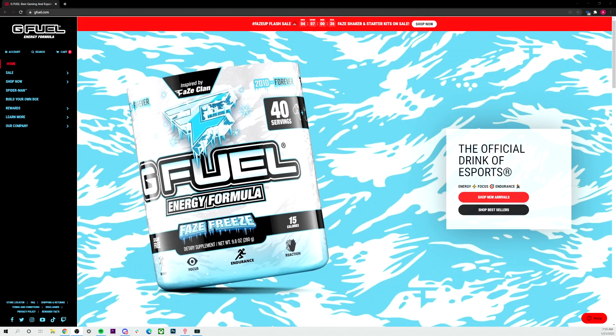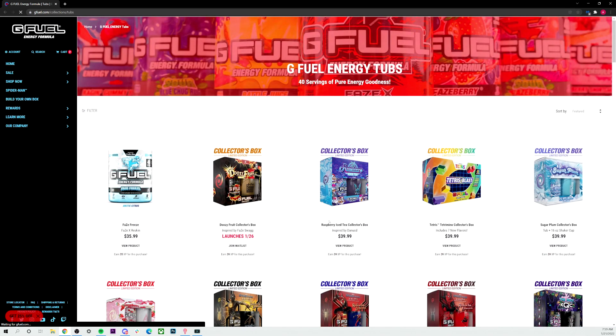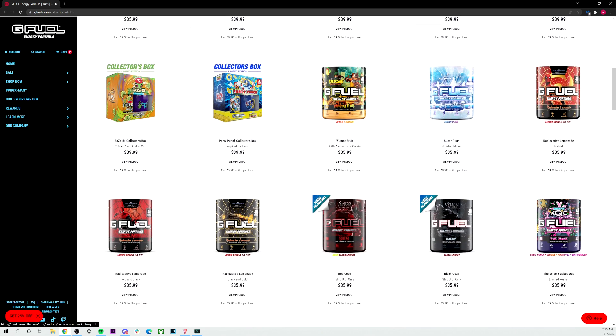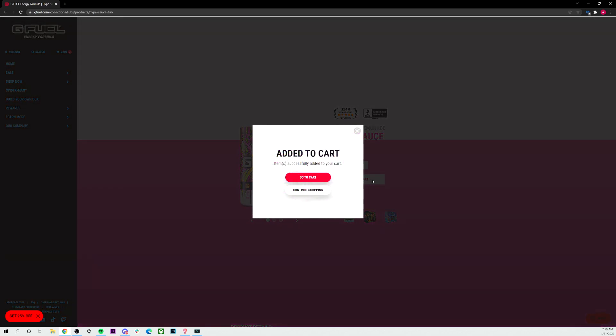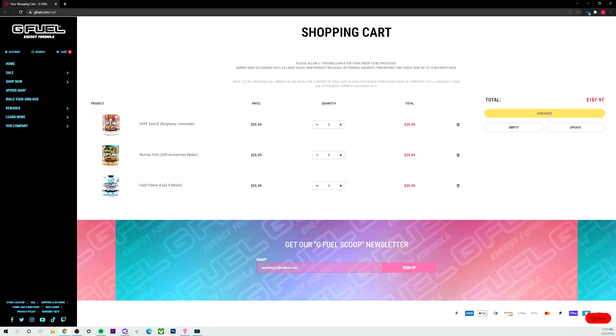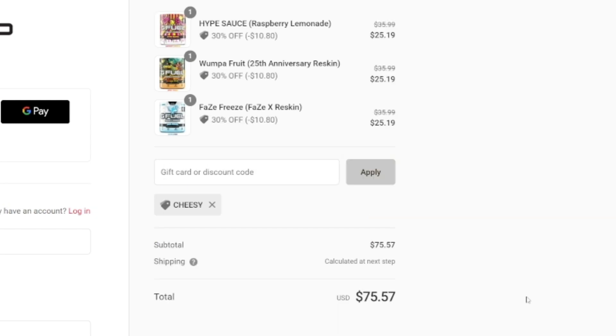Before getting to today's video, I wanted to mention that our G-Fill code has a good percentage off right now. Click over on shop now, look at some tubs. One of my favorite flavors is Hype Sauce - a raspberry lemonade. Add to cart, go to checkout, type in 'cheesy' for the discount code. You get 30% off right now, so our order went from $107 to $75. Use code cheesy - it helps me out and gets you guys a nice benefit.